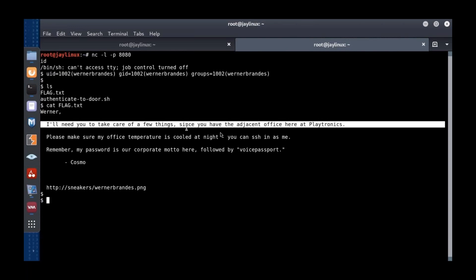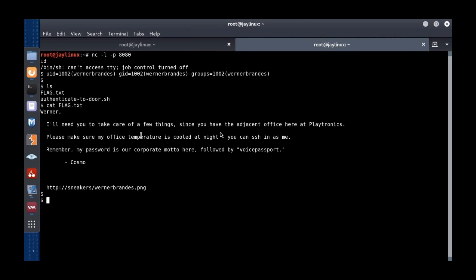We're now user Werner Brandes. In the flag.txt file it says: 'Werner, I need you to take care of a few things since you have the adjacent office to me here at Playtronics.' This is from Cosmo, the big bad guy. It references the movie scene where we have to worry about the office temperature — we're going to change it so we can avoid the motion sensors. It says: 'Make sure it's cool at night. You can SSH in as me. My passwords are corporate motto followed by voice passport.'